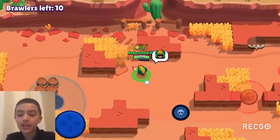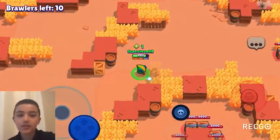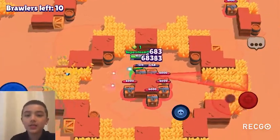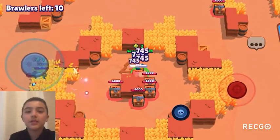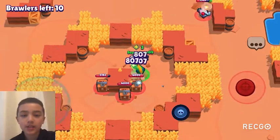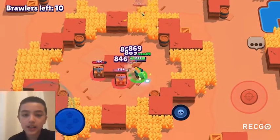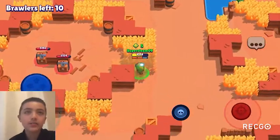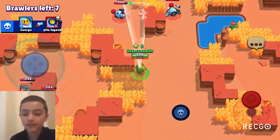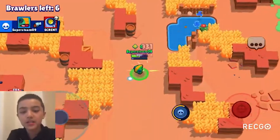Now for star powers: star power one in Solo Showdown is B-tier because only one person can be poisoned at a time, so you only get damage reduction from one enemy. Star power two is A-tier in Solo Showdown because dealing more damage is really important there.